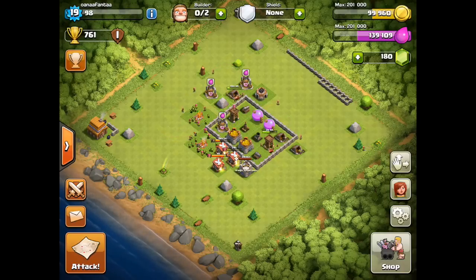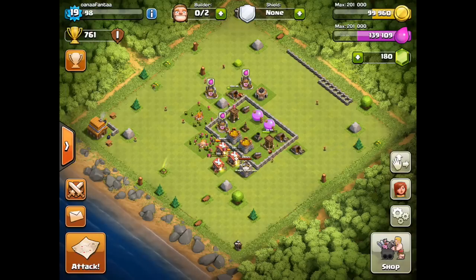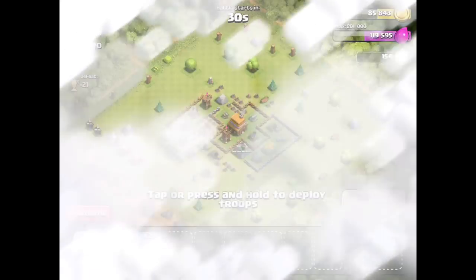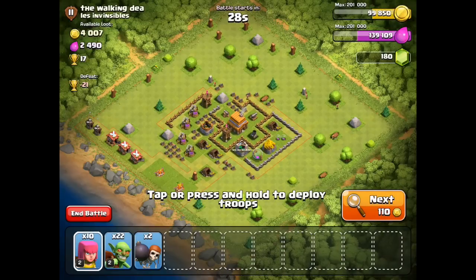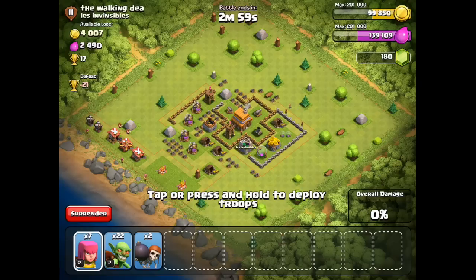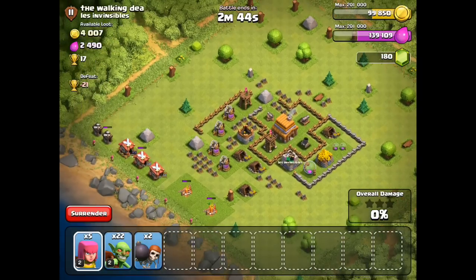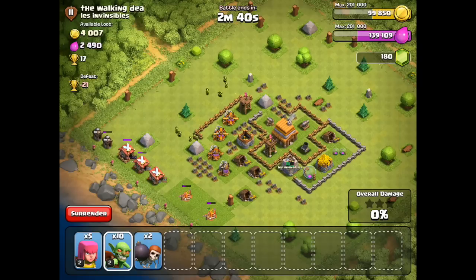Having high-level clan castle troops is very helpful since I get them from my clan. But enough chitchat, let's get back to raiding. As we can see, just searching up some raids here and we found a plus 17 that's got a lot of stuff on the outside. We only have a few archers and a bunch of goblins, but we're going to use them to clear the space out - laying them down and letting them go to work.